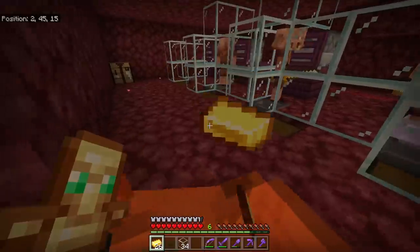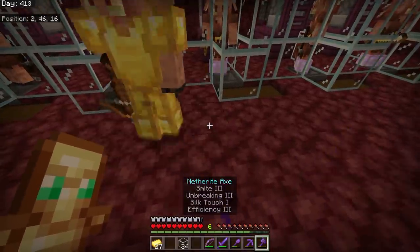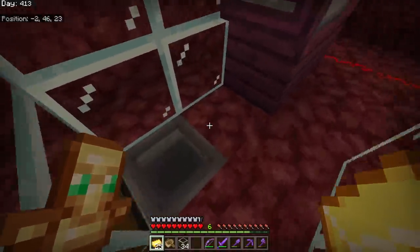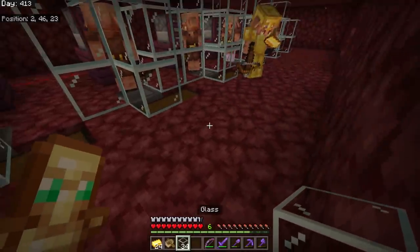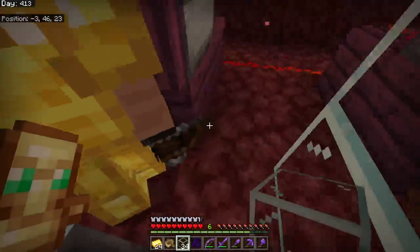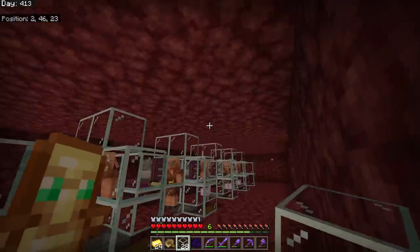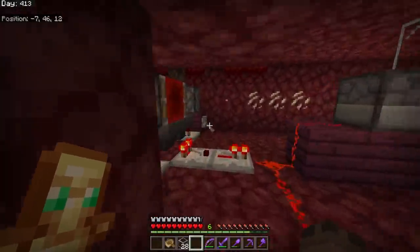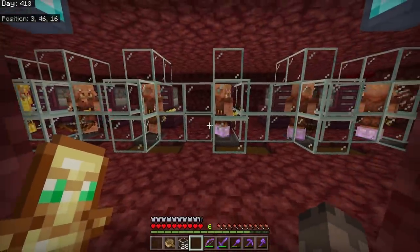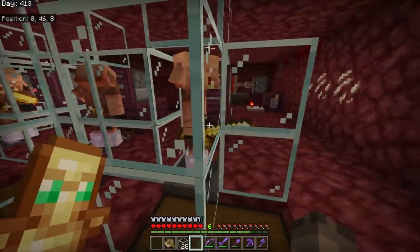With the last one I noticed something - boats burn in the nether now! I've never seen that before in Minecraft, maybe it's a new feature. The last piglin I got was a fully golden-armored one, which is a nice touch. Piglin Barterer number one is the best in my opinion. All of them are in, renamed so they don't despawn - that is my automatic piglin bartering system. I fill up all the droppers, flick the lever, and it fires every 13 seconds.